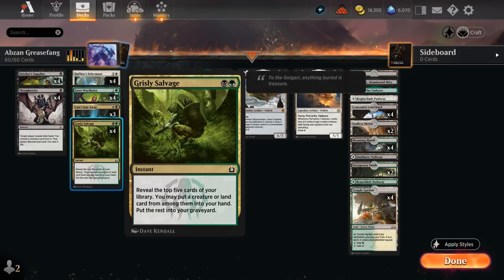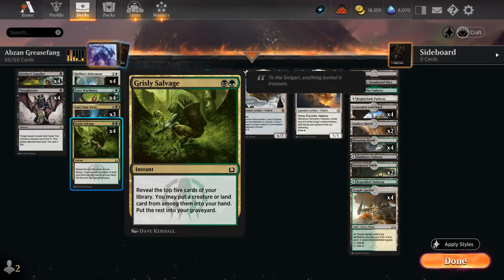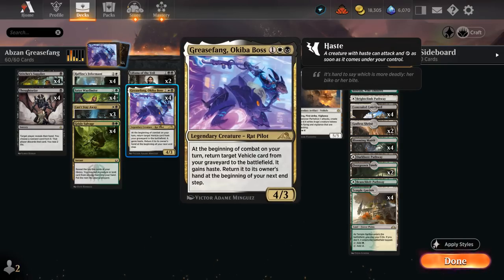We also have four copies of Grizzly Salvage, which we can cast at instant speed — so that has the advantage of sometimes letting us play around sorcery-speed graveyard hate. For example if the opponent has a Graveyard Trespasser to exile cards from our graveyard, an end-of-turn Grizzly Salvage milling an expensive vehicle can maybe still set up the combo. Grizzly Salvage mills five cards and can select both a creature or a land to put into our hand, so if we don't have a Grease Fang already we can maybe grab one.